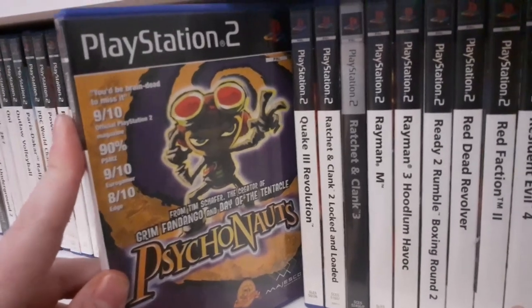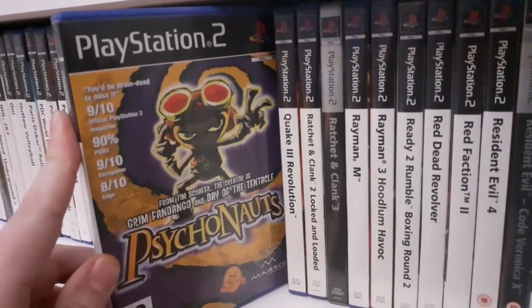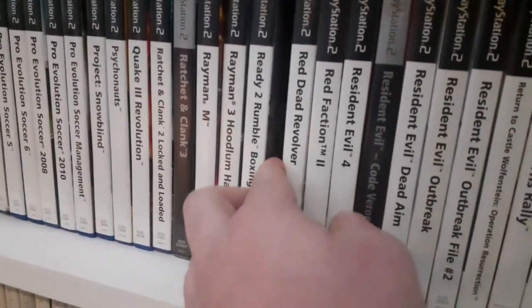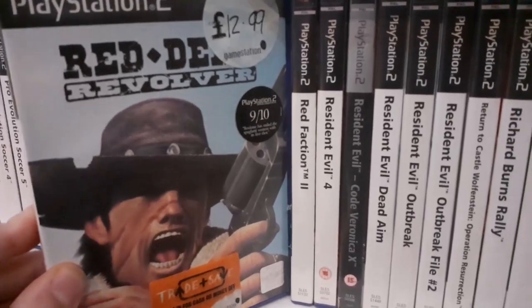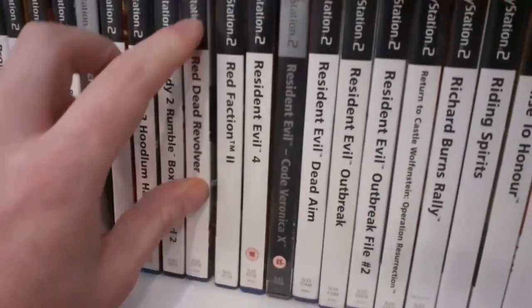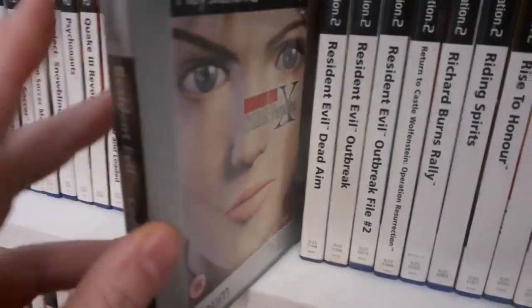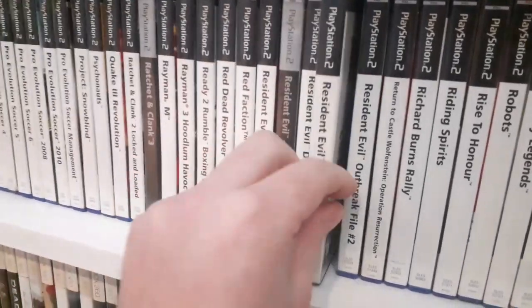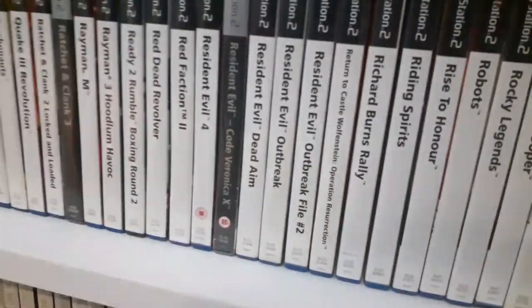Psychonauts — I got this from Cash Converters, they had it for 20p, which I think was grossly mispriced. I've got some Ratchet and Clanks. Red Dead Revolver — that's the one the Red Dead Redemption series followed, though I don't think it's canon anymore. Resident Evil — I love Resident Evil. I've got Resident Evil 4 on everything including my toaster, Resident Evil: Code Veronica X, and some of the more obscure ones: Dead Aim, Outbreak, and Outbreak File 2. Great games, love Resident Evil.